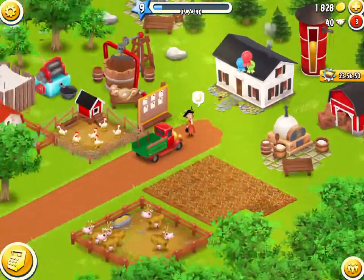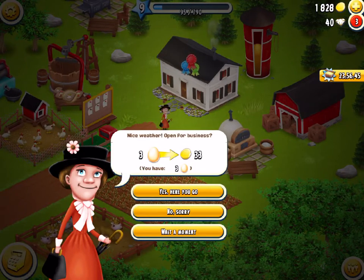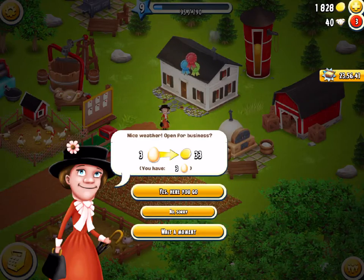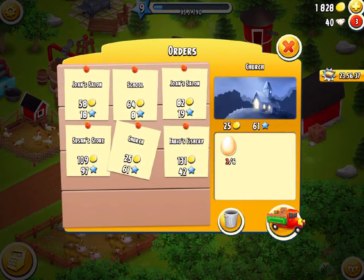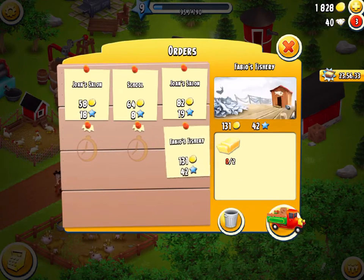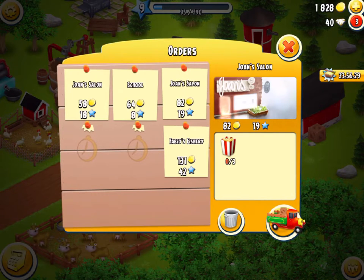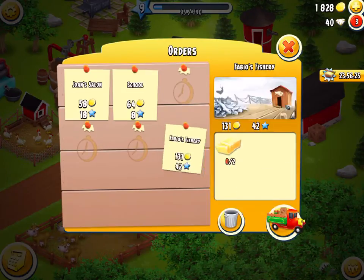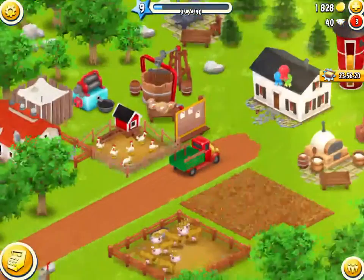We didn't get a diamond from leveling up anyway. There's a request which is bad because she's basically offering $11 per egg but eggs are actually worth $18 so no, sorry. We'll check the newspaper deals - those ones aren't good, still working out which ones are worthwhile.